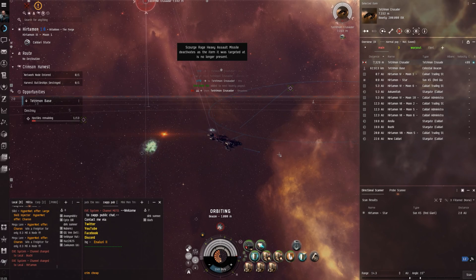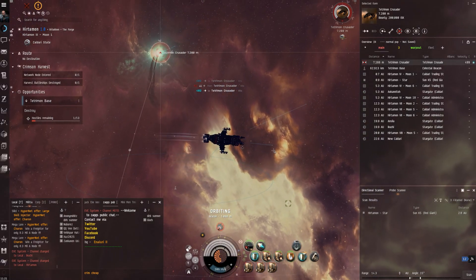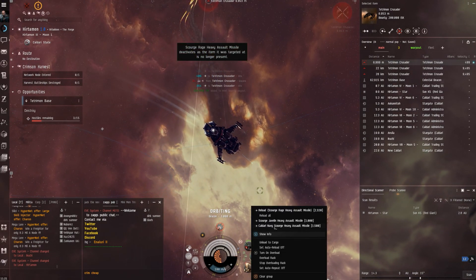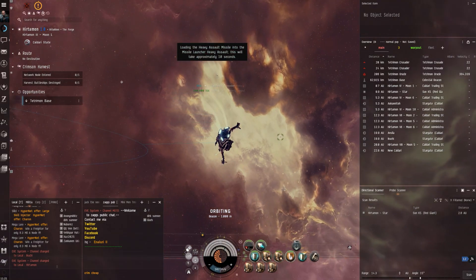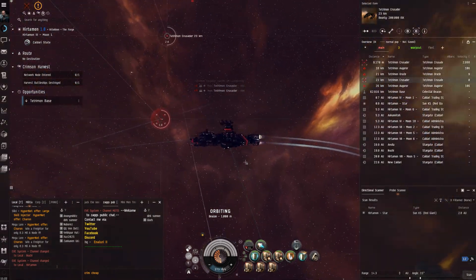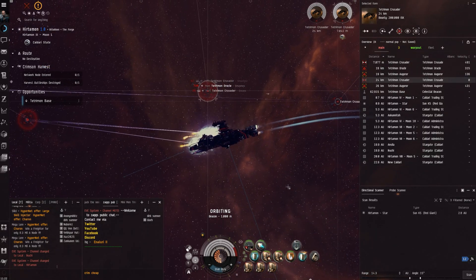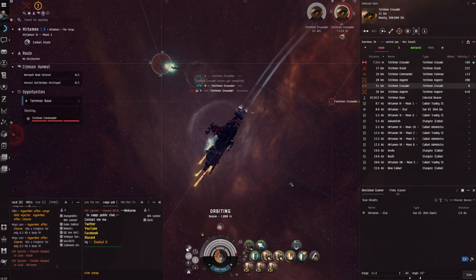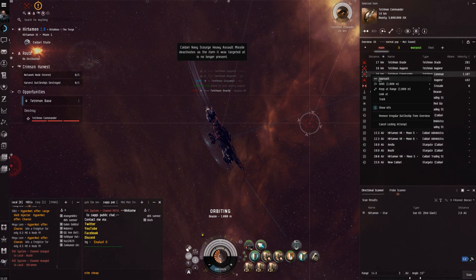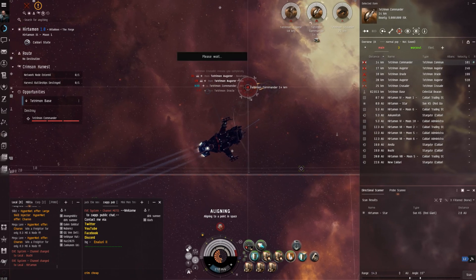It's dealing with these frigates pretty nicely even with the T2 ammo. You'd probably get one or two fewer cycles with Caldari Navy since it applies a bit better. We're hitting a reload here so let's try Caldari Navy and see how much faster it kills these frigates - I'd imagine like three shots tops. So four shots for that - let's stick with the navy ammo for the boss. Not ideal but it'll save a reload.